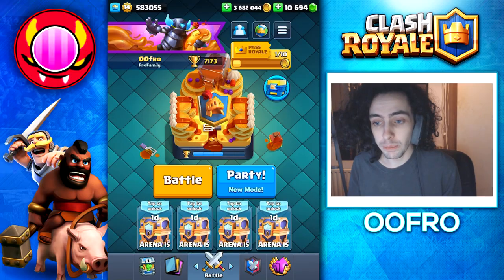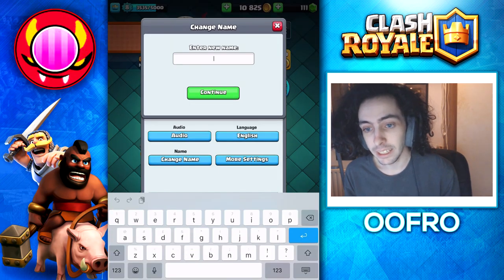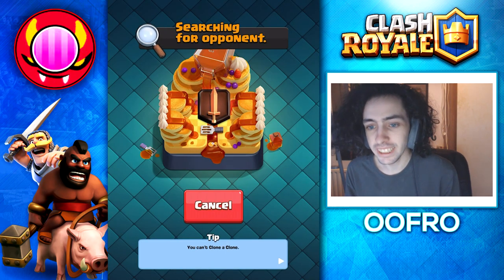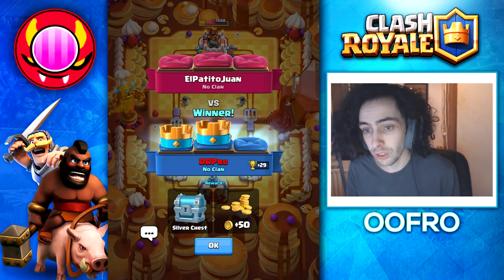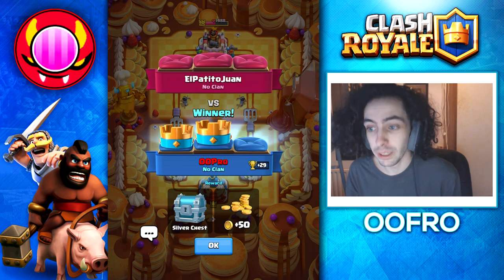Starting off with our first myth: you can get a colored name inside Clash Royale if you put bracket c2 in front of your name. I switched to my 00 pro account and that's exactly what we do — angle bracket c2 angle bracket 00 pro. We confirm it and go into a battle and you can see my name is red at the start and end of the game, which is very cool. If you want a different color, I'll put all the colors on screen, but you need Pass Royale for this to work. This myth is confirmed.